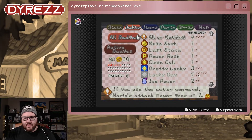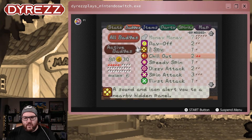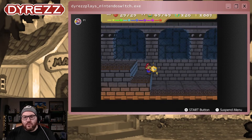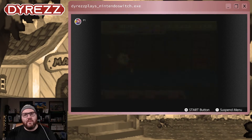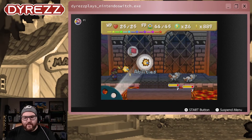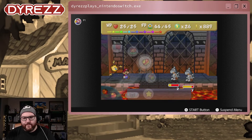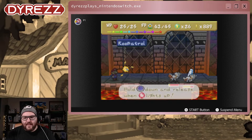Let's see what else do I want — there are no more badges. Let's do Power Plus, because if you can do the damage you don't have to worry about what happens afterwards. Let's do Multi-Bounce next, let's do Electro Dash, and Multi-Bounce again, and Electro Dash one more time, and Multi-Bounce.